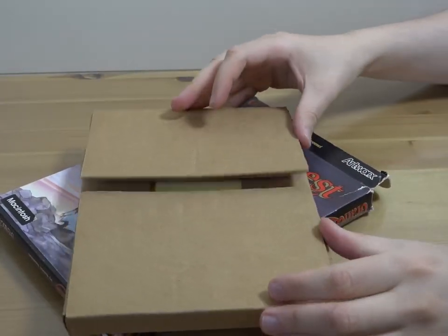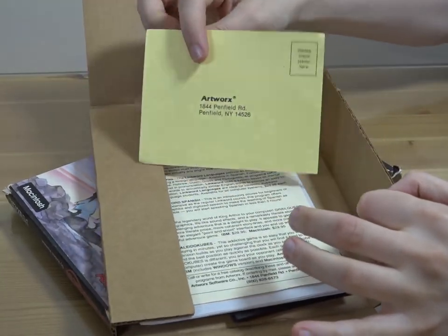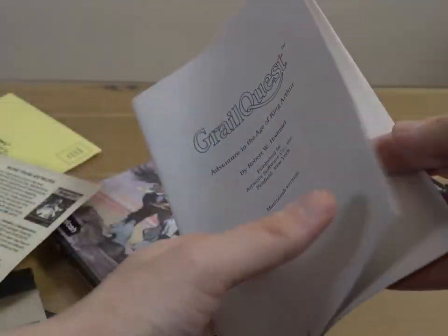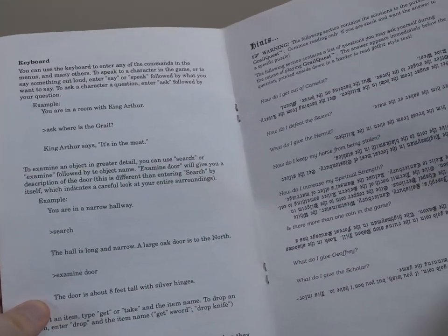Within the box is some sturdy cardboard to protect the contents. Within that is a registration card, a promotional slip with other products published by Artworks, the discs, and the manual. The manual contains info on how to get the game running, some hogwash about historical accuracy, and a bunch of hints to assist the confounded — or in my case, impatient. I wouldn't have gotten far enough to cover this game without these.